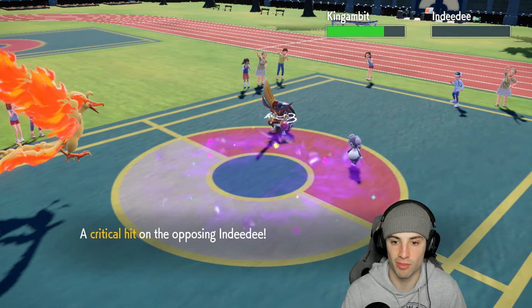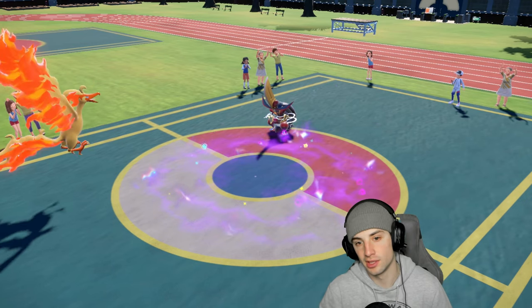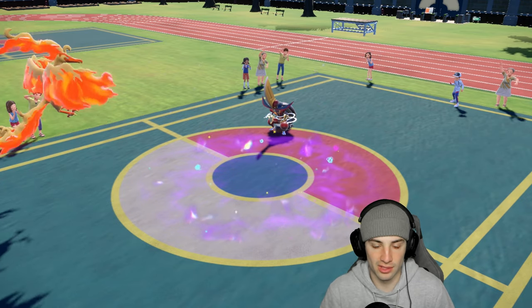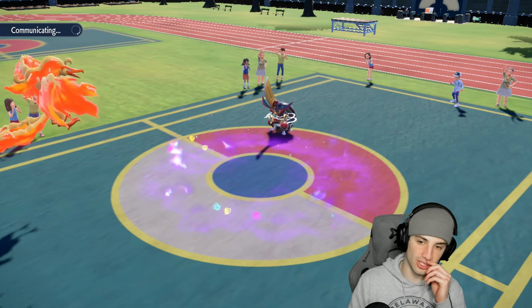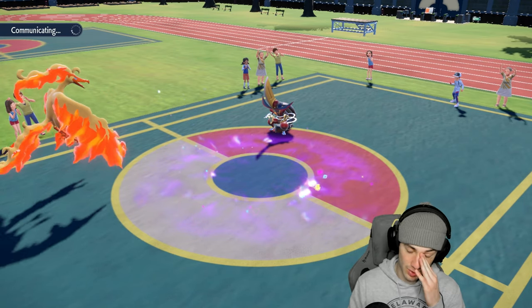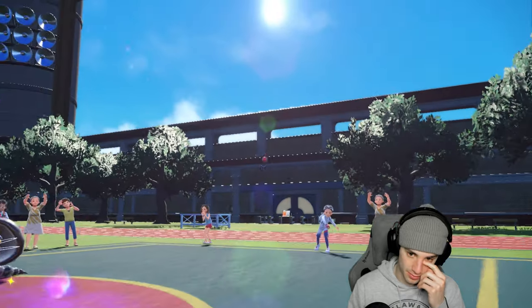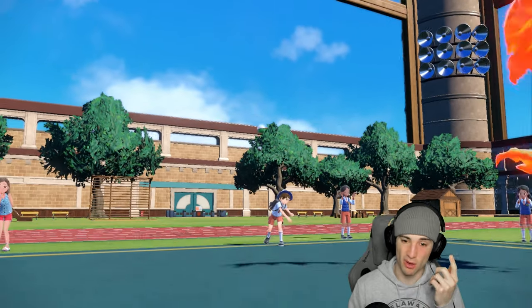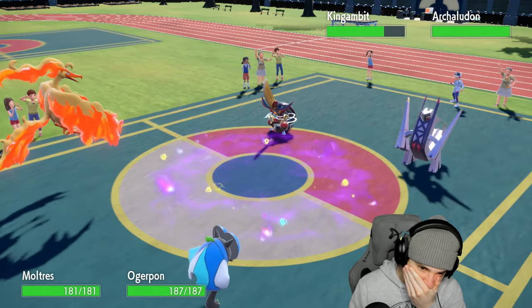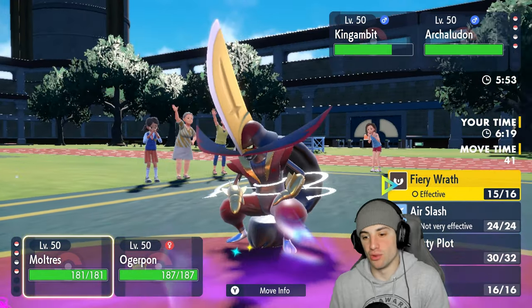Got a crit on Indeedee — thought it had a good chance of KOing regardless. King Gambit is a tough Pokemon. I have Goldenglow in the back but going with Confi instead. Trickery is on the field, Tailwind is on the field — a bit of a problem. They bring out Archaludon. They could have Pelipper.